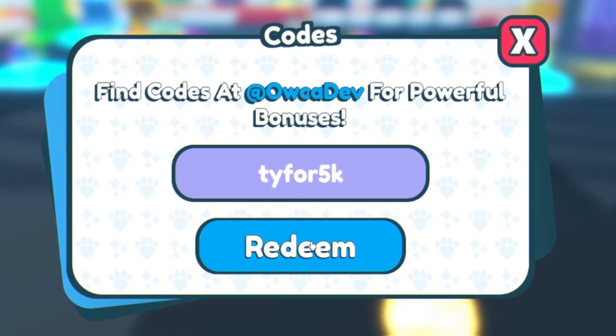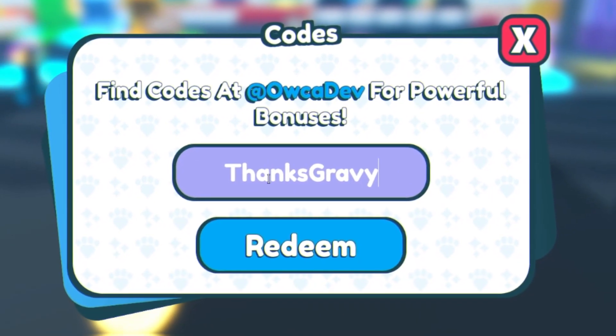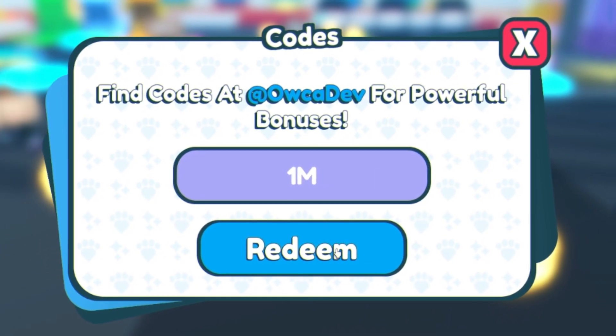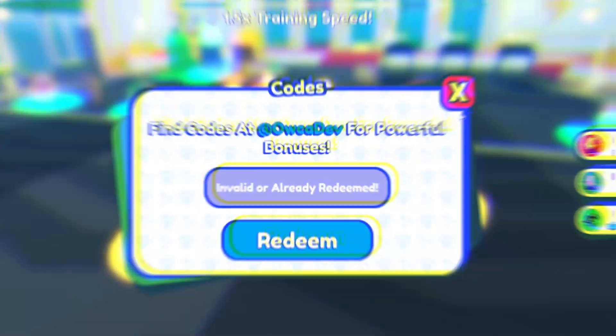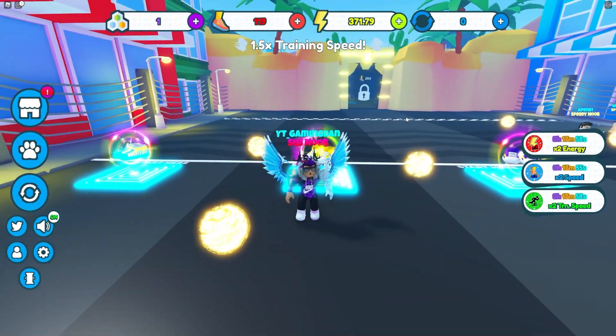After that, you have code TY45k, then code thanksgravy — redeem that one over here. The next code is code 1M, and finally you have the code candy — enter that one in and click on redeem. I've already redeemed that code.